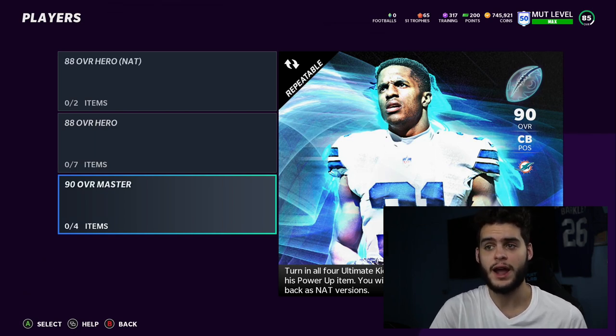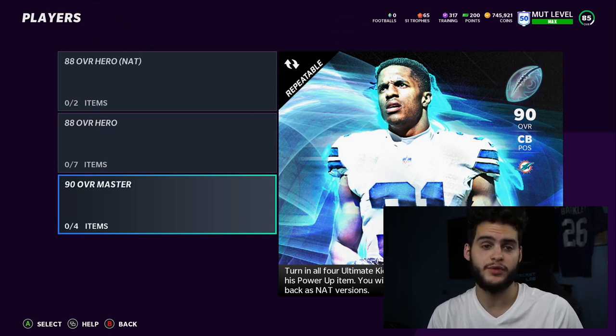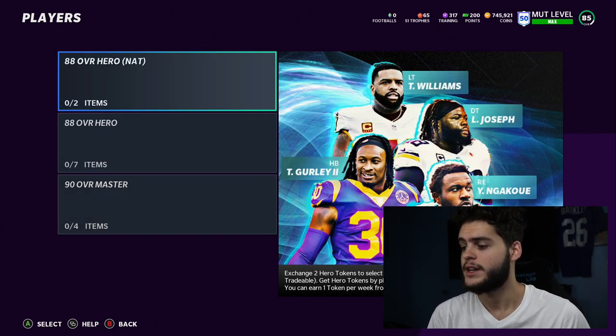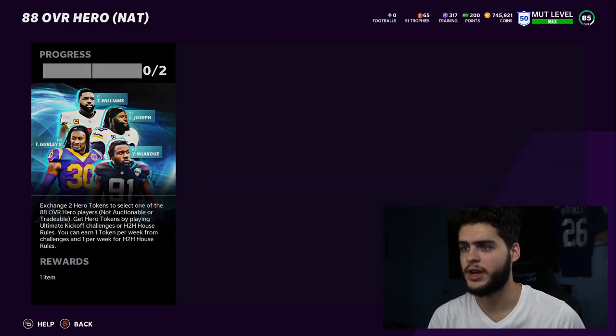I suspect they'll do two masters since it's a two-part promo — AFC for Byron Jones, and possibly an NFC master next week. If they go that route, make sure you're playing your house rules to get your tokens. It would be really bad if you need four tokens and you're short because you didn't play house rules, since the solos only give us two. Let's go check out some of the players and their stats.